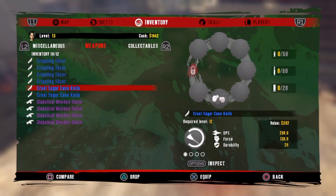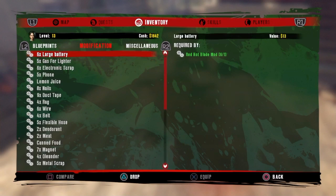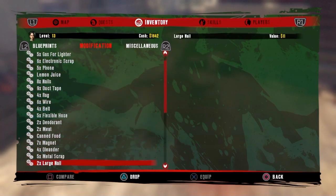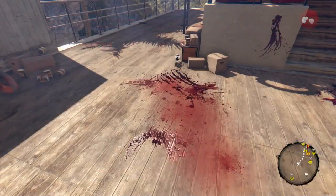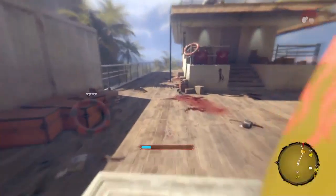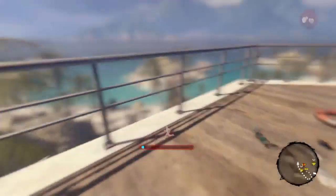First things first, unequip everything that you currently have equipped — so if you got weapons equipped, unequip them. Then you're gonna want to make sure that you're at the lifeguard tower, and then go into your weapons, mods, or whatever you want to drop, and drop all of them.